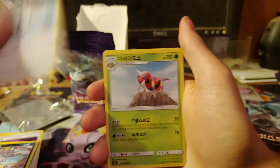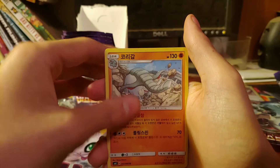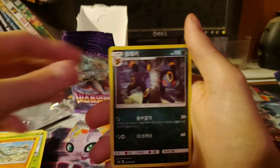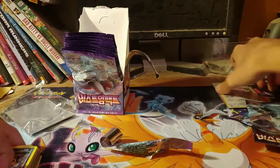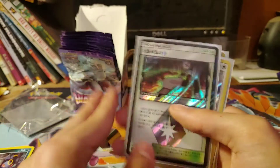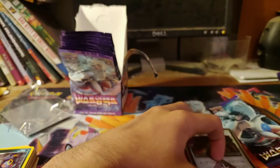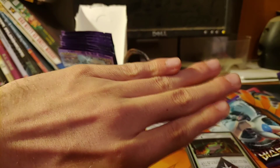Alolan Meowth, pick a pack, Flaffy, Donphan, and an Umbreon non-holo. But I did get two holos and a Prism Rare — not bad for this part! If you do want to see part three, please do leave a like and subscribe. I will see you on the next part, bye!